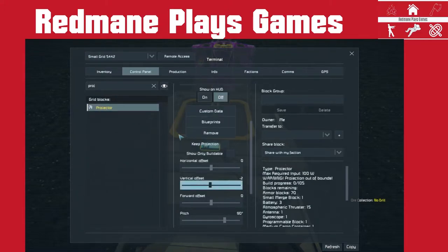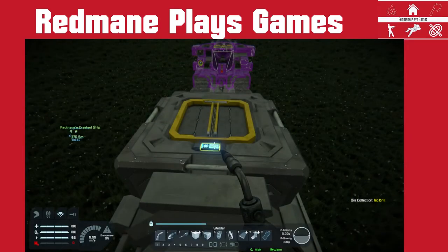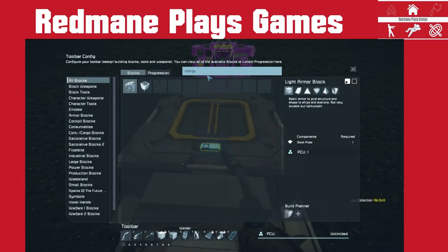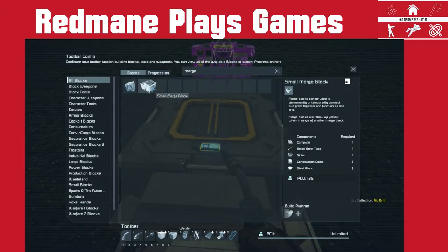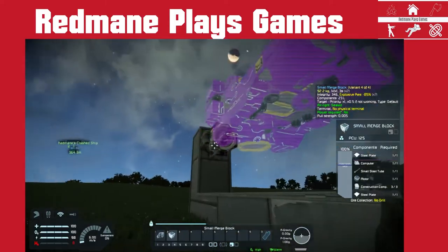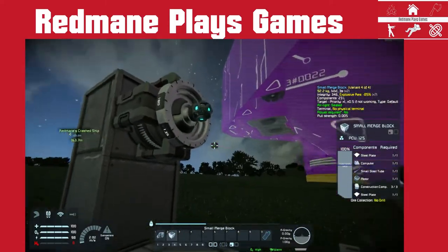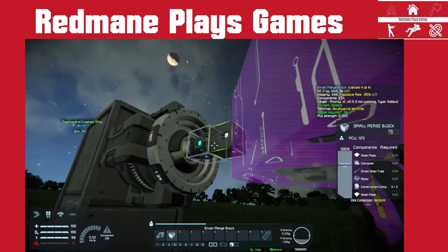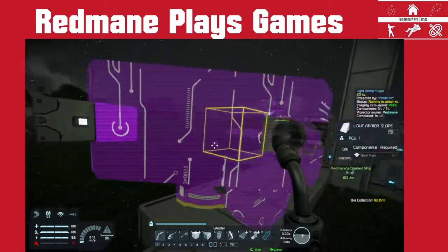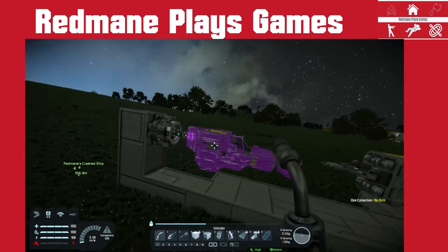We go back to the projector and set a vertical offset by two. Instead of using an armor block I'm going to use a small merge block — this way I can actually unmerge it and keep building more and more of these same ships.